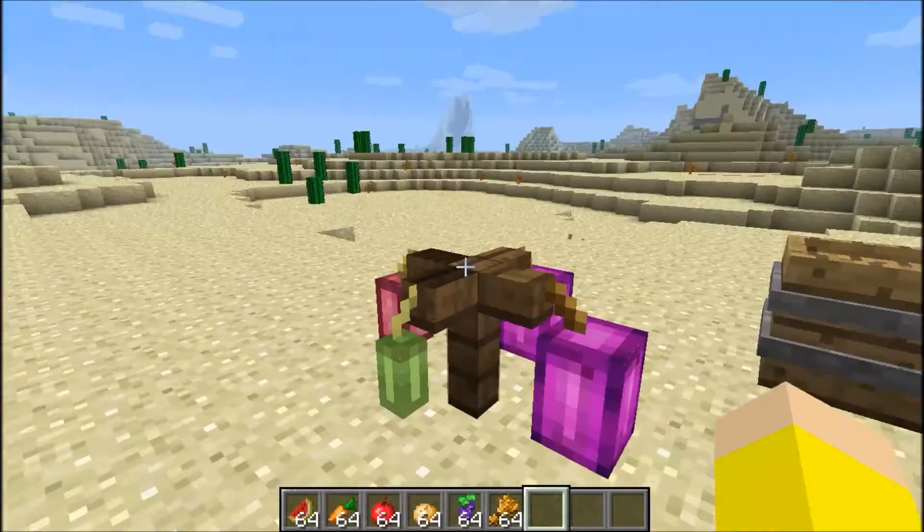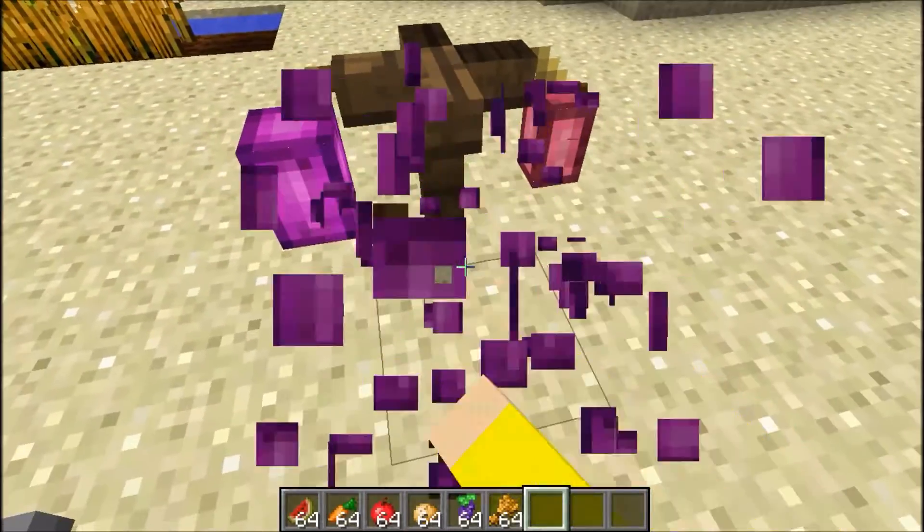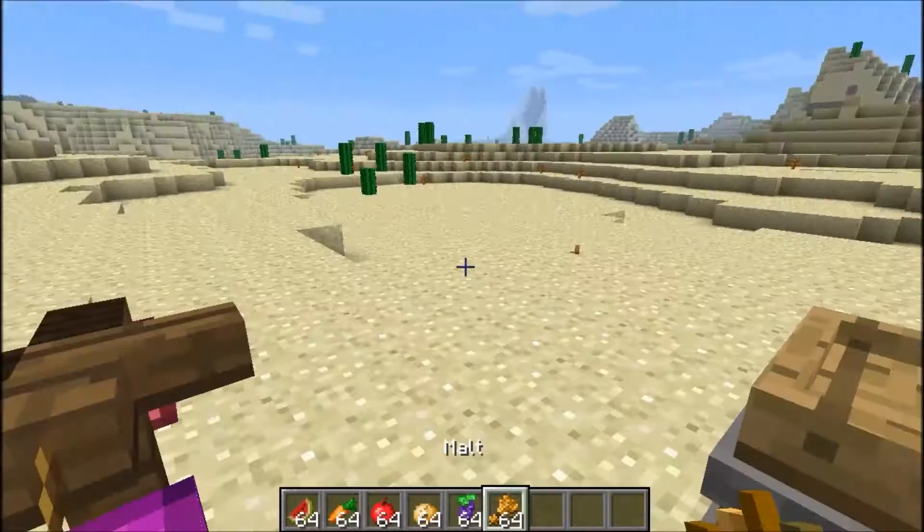The way you grow grapes - you'll randomly see these in jungles or whatever, just like you see cocoa beans. Just break it open - I'm in creative mode, that's why it's doing that - and then it will drop you some grapes.